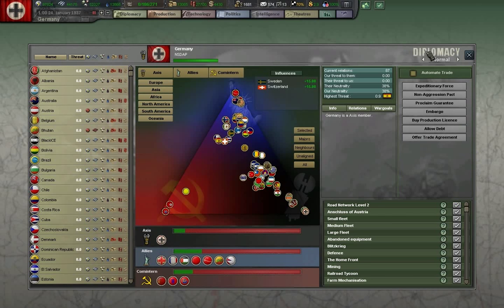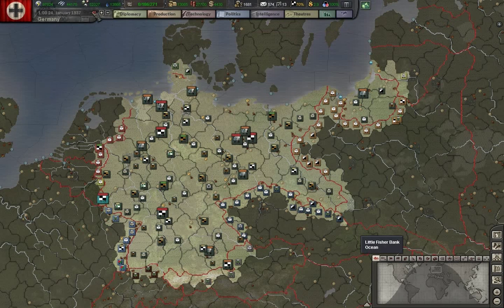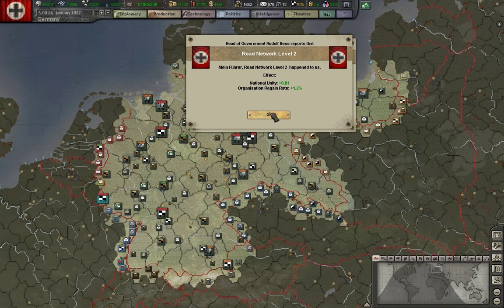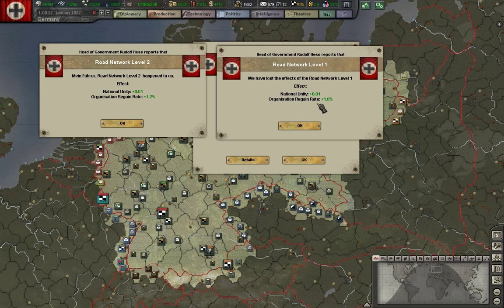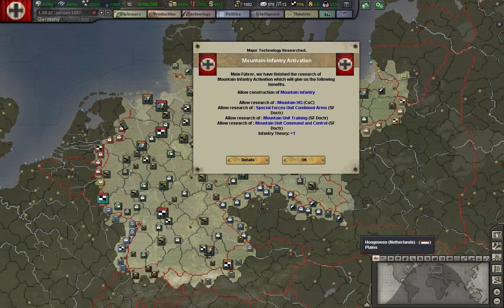Only reasonable. As you can see, we're up. National unity is going to be about the same, but supply organization regain rate will be up by a tenth or two tenths of a percent. Doesn't seem like a lot, but it all adds up.